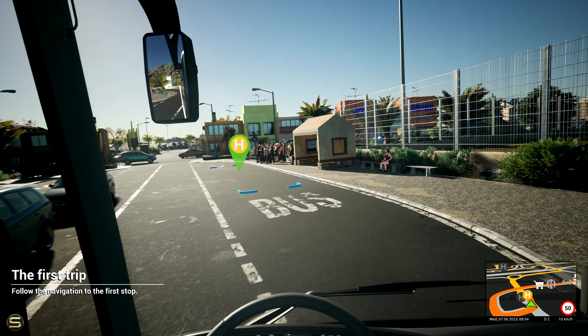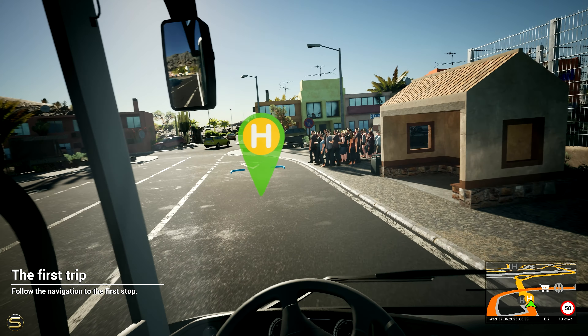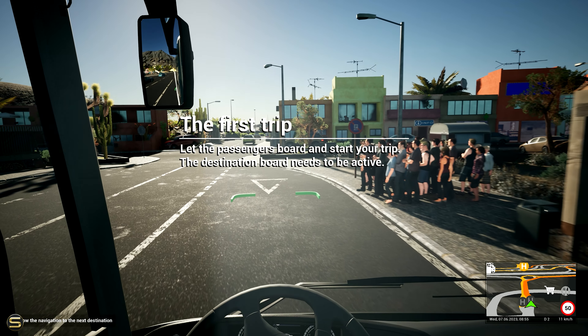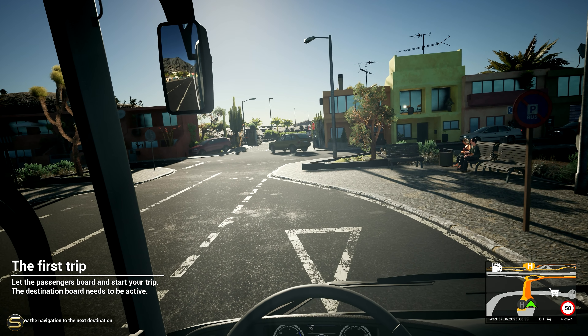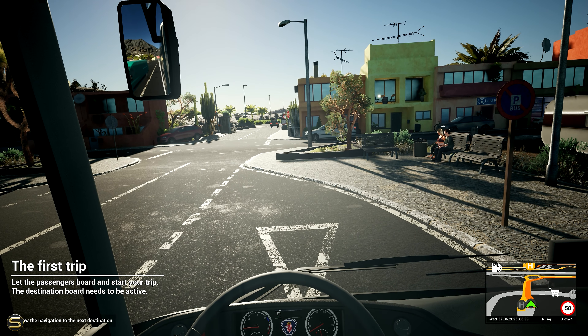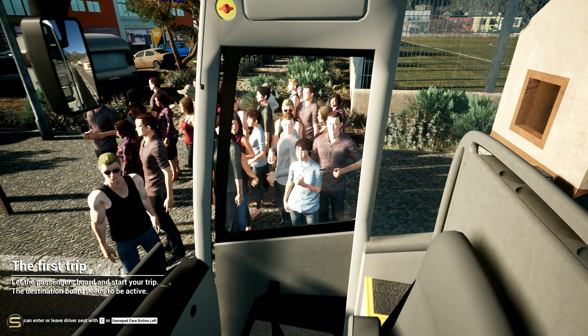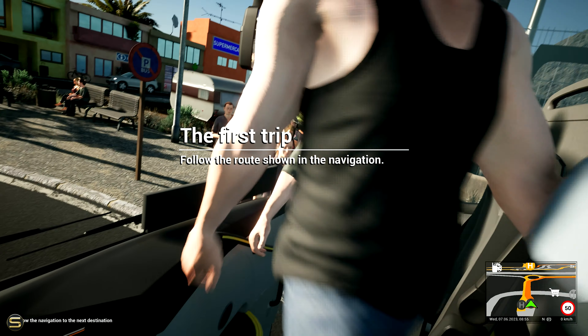Right, so here's our bus stop. I really don't know how to get these passengers in here — we're told to let the passengers board and start your trip. The destination board needs to be active, which we already have, so we're going to put this into neutral, pull the parking brake, jump out of our seat, open this door and let the passengers come on board. Let's get back in our seat and give them some space.